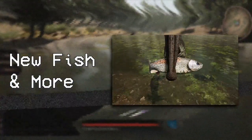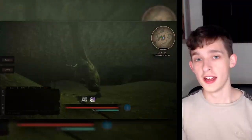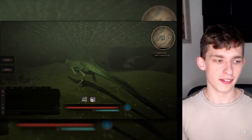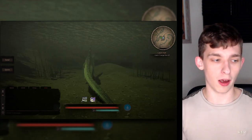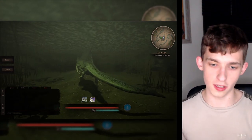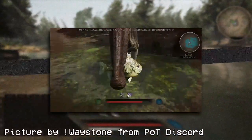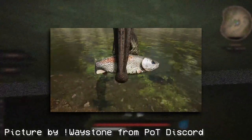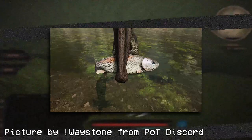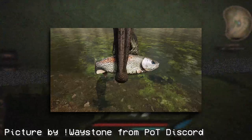So firstly I'm going to talk about some of the new stuff that's been added in relation to fish, some stuff about Spinosaurus and Sukho, and some stuff about missions. We get two new fish coming to Path of Titans: the bluegill and the trout. These are two new fish you can find, hunt, and fish while playing as Spino, Sukho, or any other aquatic creature in the future.